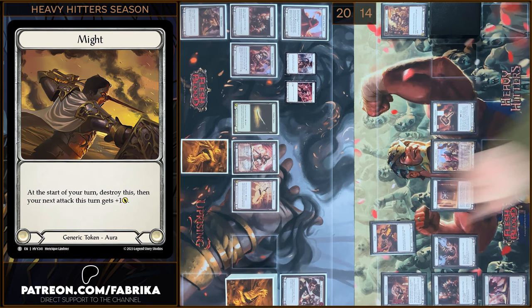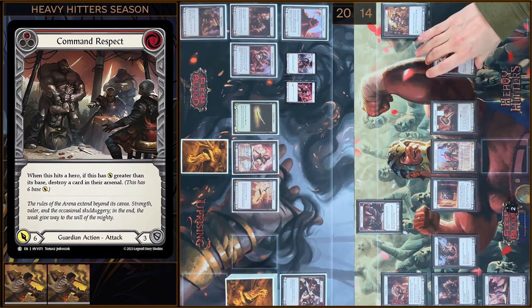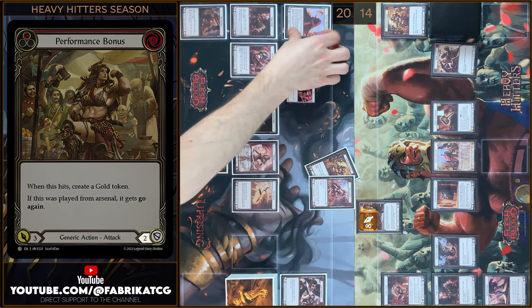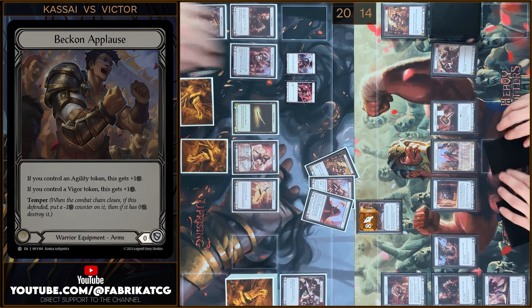At first I'm gonna destroy tokens. Next I'm gonna play Command Respect, I'm gonna pay three. Command Respect gains plus two, it will be eight. Your arsenal is under attack. I'm gonna block five here — six and plus two. Any reactions? No, that's all. In the end I'm gonna arsenal this card.